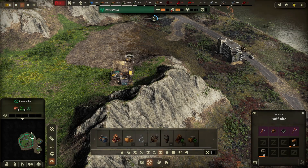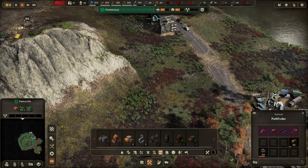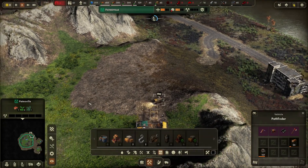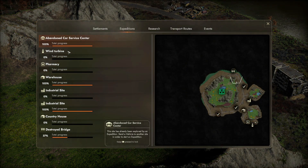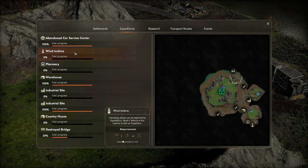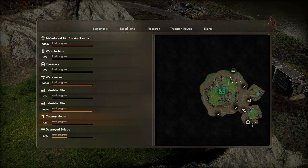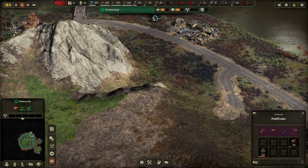It can be quite overwhelming with all the buildings and structures you have to keep track of. Luckily there is a button for that — like with expeditions, you can see all the expeditions on the map. We can see which are completed, some are halfway done, and some we haven't done entirely. There are ways to track all of these, which is a nice feature.